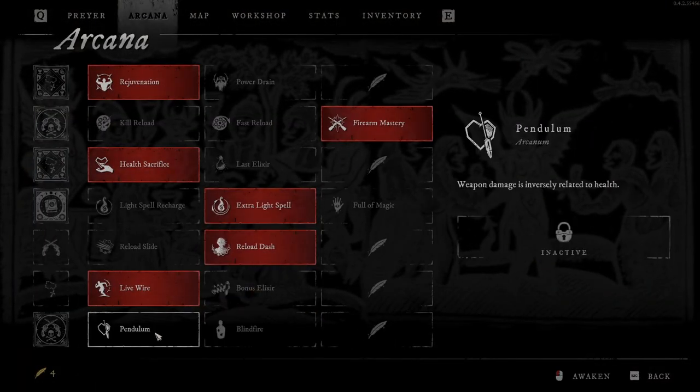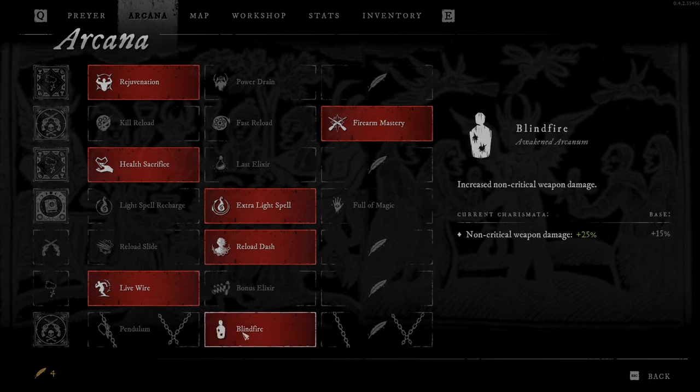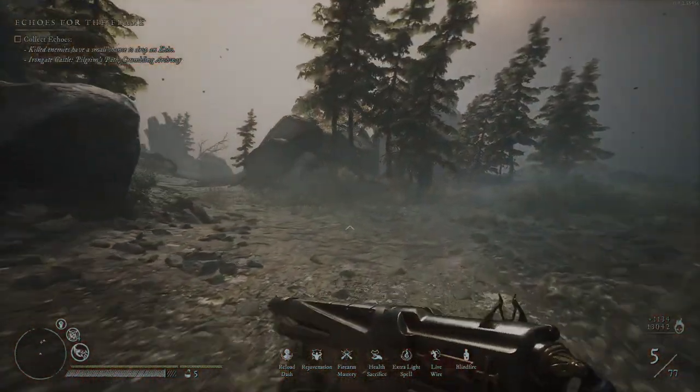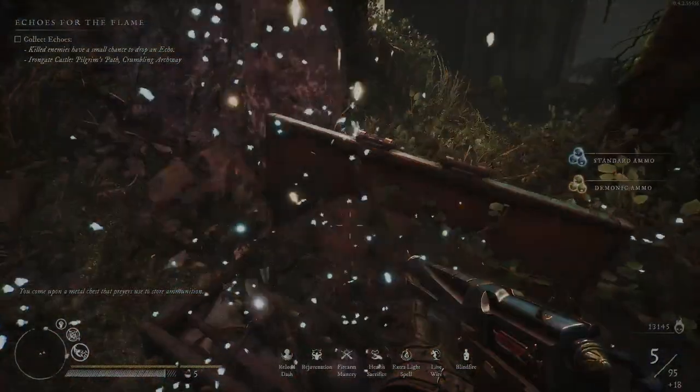The last Arcana: Blind fire non-critical weapon damage or the Pendulum. I will take this, so if it's not a crit it's going to deal 25% more damage. Here is another chest with bullets — let's take some bullets.